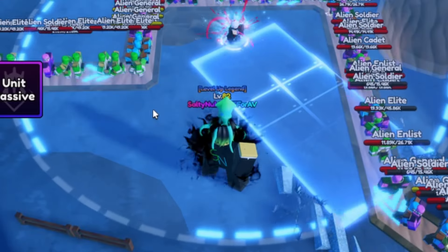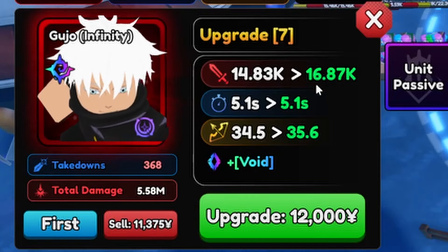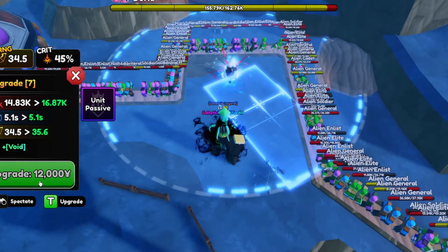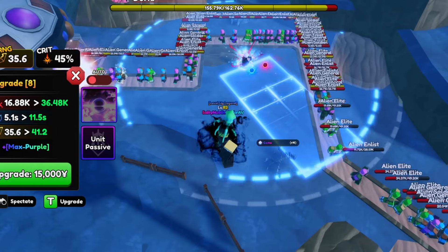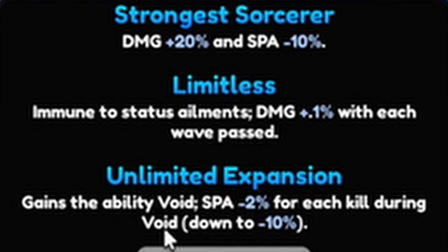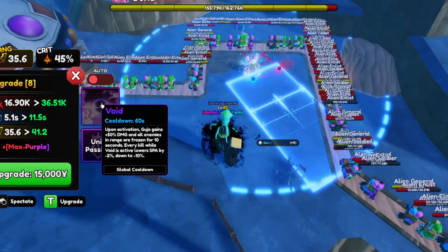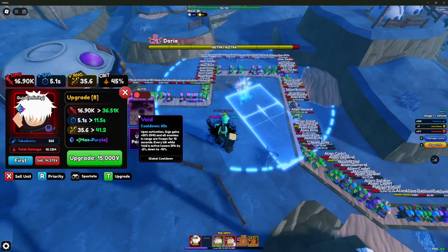Upgrade eight costs 12,000 yen — damage goes from 14.83k to 16.87k, SBA stays at 5.1 seconds, range increases to 35.6 studs, and he gains the ability Void. He also gets his third passive: Unlimited Expansion — gains Void, SBA minus two per kill during Void down to a minimum of 10. Void is basically a six-second time stop, and he gains a 50% damage increase while Void is active, which means about 8k extra damage at this upgrade. It's pretty good, but we can do better.